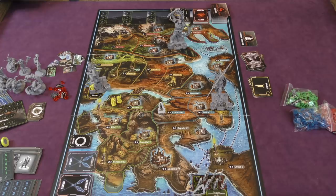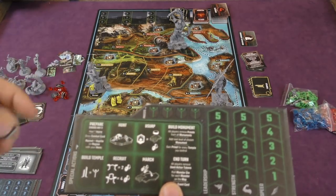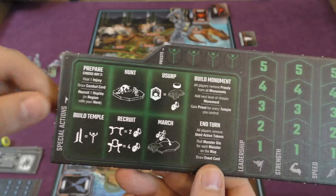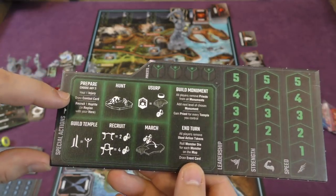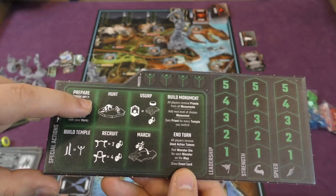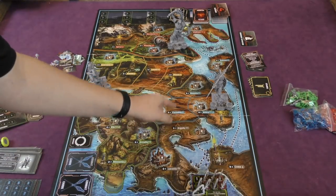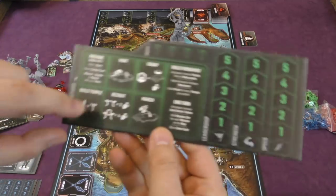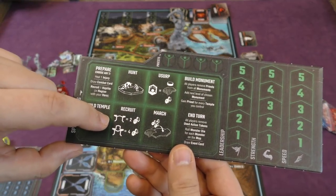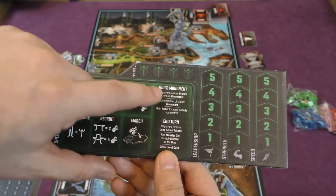Players also get one special action per turn, and when used, you place an X on it. You can't use it again until someone builds a monument, which removes all Xs. Special actions include: Prepare (heal an injury, draw a combat card, or recruit a hoplite — pick two); Hunt (fight a monster); Usurp (use a glory token); Build a Temple; Recruit (get two hoplites from a city you control, or four from Sparta); March (move all your guys from one region to another, twice); and Build a Monument.